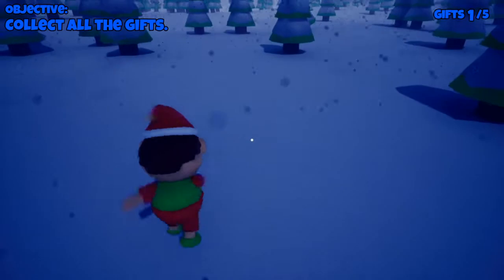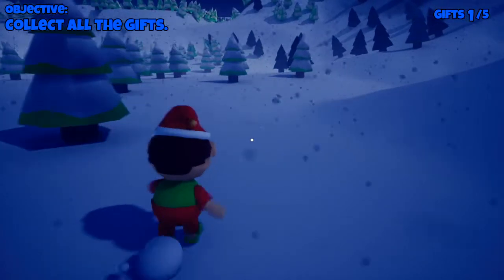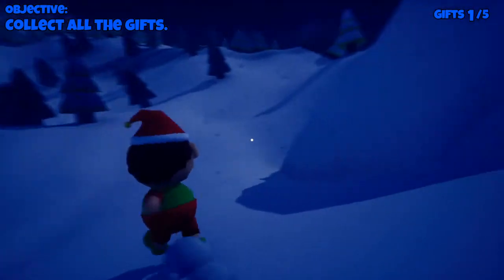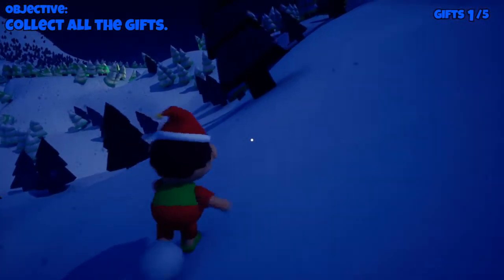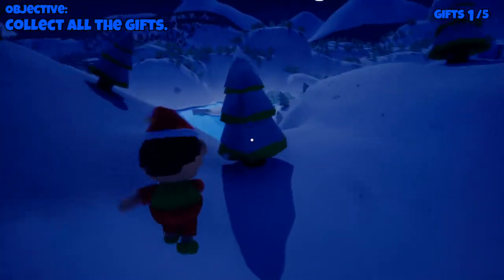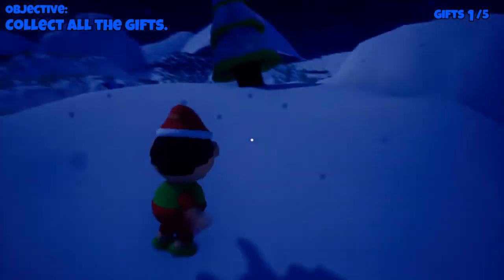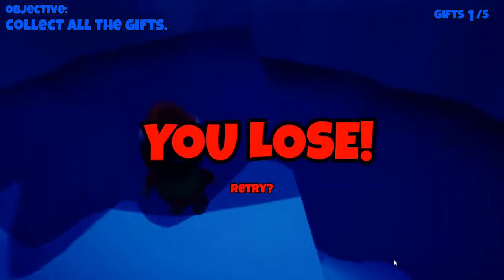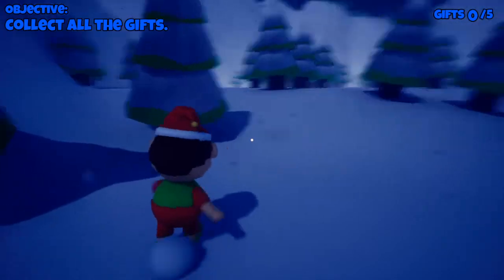We've got one. I still can't throw snowballs - can I collect some snow to throw? There's an invisible wall. Version 0.1 indeed. Why is this an invisible wall? Look at all that land over there. Fine, I'll climb up here instead. It's a lovely night. Invisible wall. You lose.